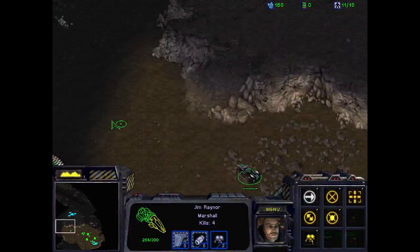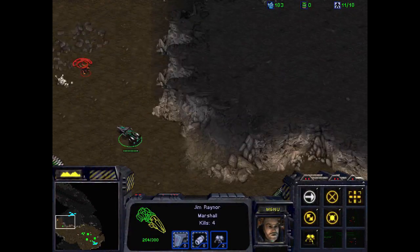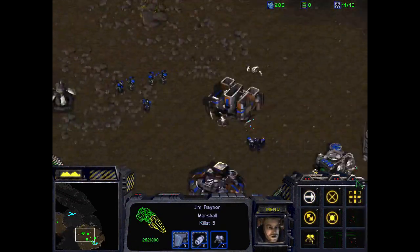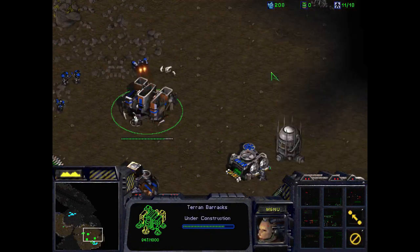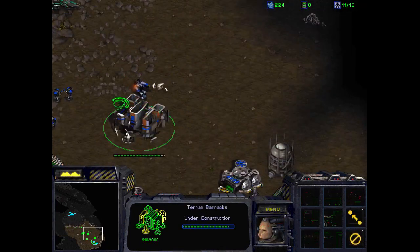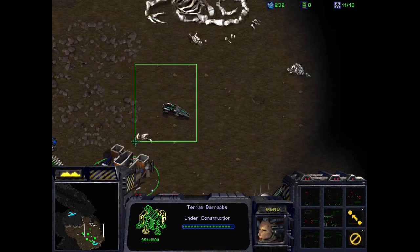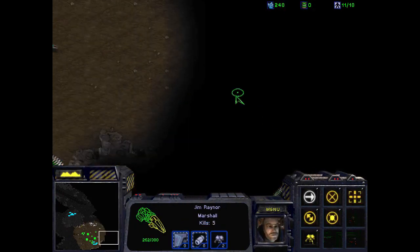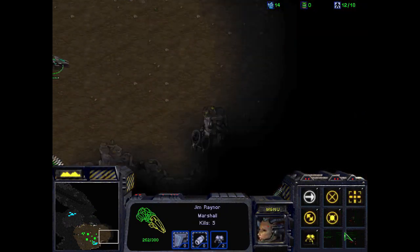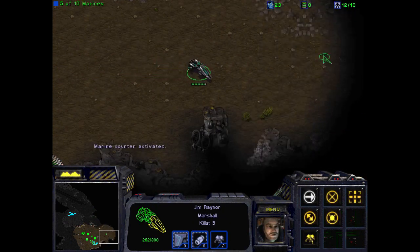Besides that, there is really nothing else to do but kill some Zerg while you're waiting for the barracks and marines to be completed. Infantry units such as marines can be trained at this facility. Now we just wait for the marines to be done.